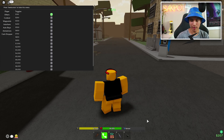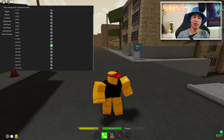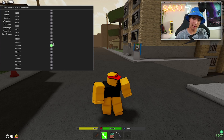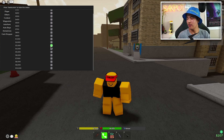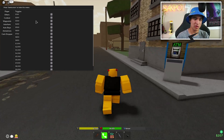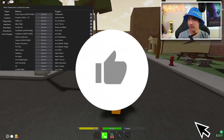Finally, cash dropper will continuously drop cash — I grabbed 70 and you can set it to drop like 3k at a time. It takes some time to find the bills but when it works it's pretty satisfying. You can test out the cash dropper and all these other features yourself.